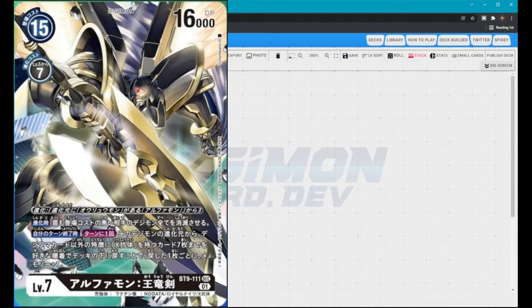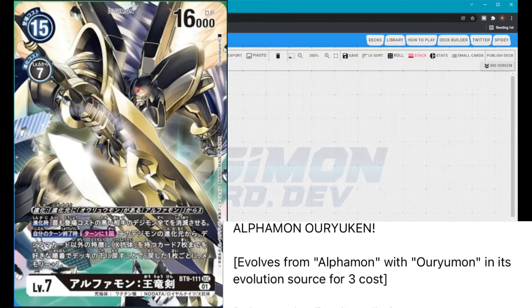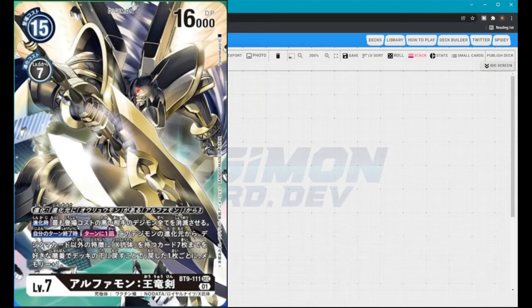Let's get right into the translation. It evolves from Alphamon and Oryuman in its evolution source for three cost. This is totally doable because the X-Antibody gimmick for Alphamon lets you put cards from your hand into its evolution source if it has X-Antibody. That's how you're able to have an Alphamon or Oryuman, giving you two level sixes to trigger when you evolve into this level 7.